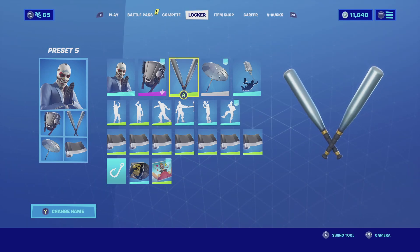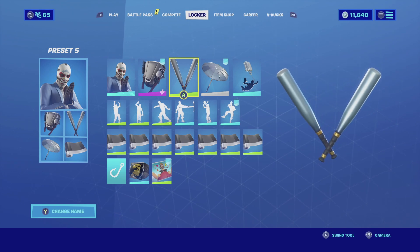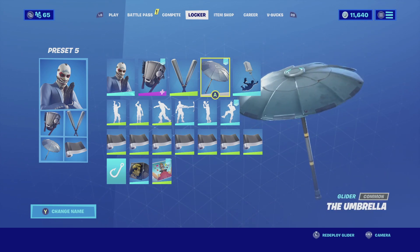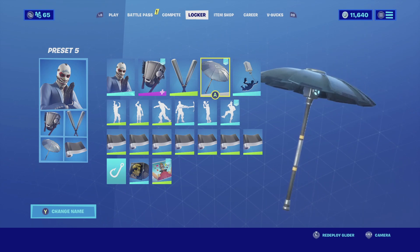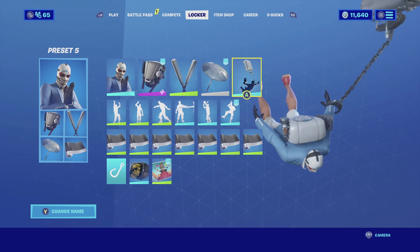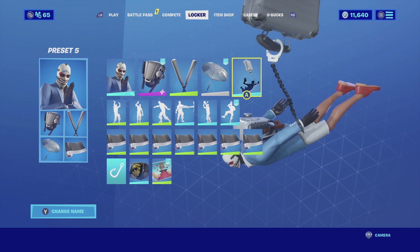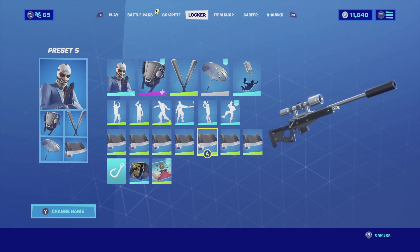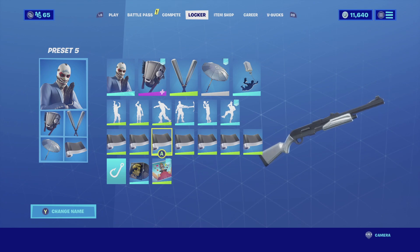For the harvesting tool I'm going with the Silver Strikers — dual-wielding bats, all silver, very basic, and they just fit the whole theme. For the glider I'm going with the Umbrella. The main reason I'm using the Umbrella is for that metal design — it matches really well with the harvesting tool. For the contrail I'm going with the Getaway Case — it's basically just a case handcuffed to your hand as you descend to the battlefield. For the wrap I'm going with the Assassin — it is silver/metal with black and it fits really well with the whole theme.